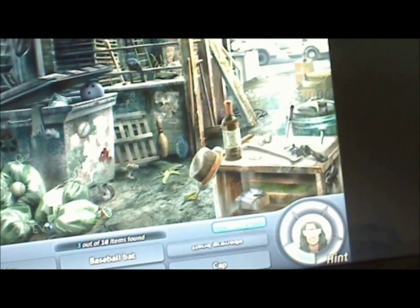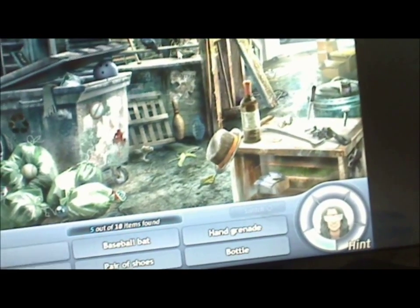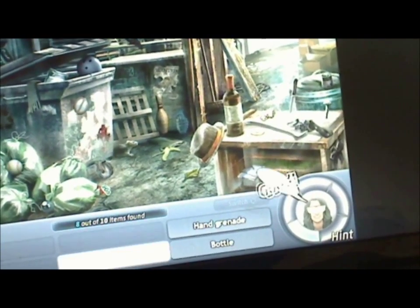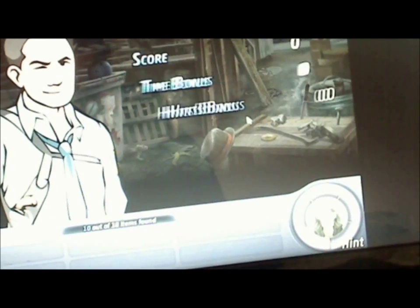Playing card. Tap. Ladder. Boot. There's a baseball bat. There's a pair of shoes. There's a hand grenade. And there's a bottle. There you go. So that's how you use the Instant Magnifier.